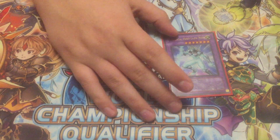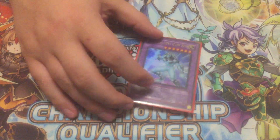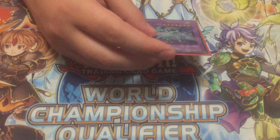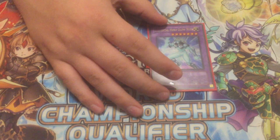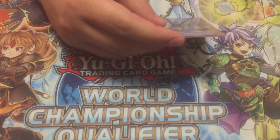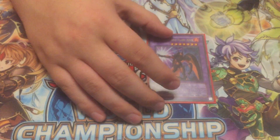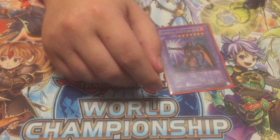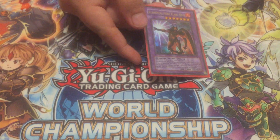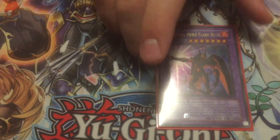One Glow Neos — he can pop a face-up card, and if it's a spell card he can attack directly. He can pop a monster but I believe he can't attack the turn he does that. Glow Moss is a terrible card but it's worth it to try to get Glow Neos out. One Flare Neos — he gains 400 attack for every spell and trap card on the field, so he can be a big beatstick. He's not terrible to go into, and he looks cool — he kind of looks like Cell from Dragon Ball Z.